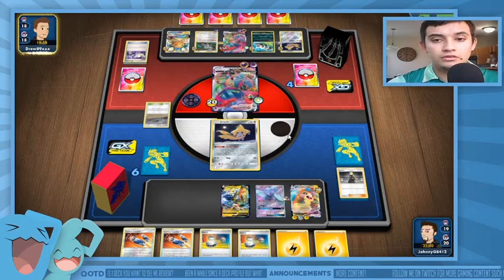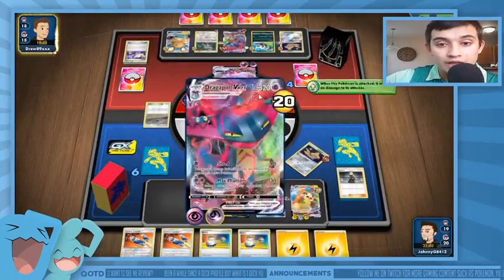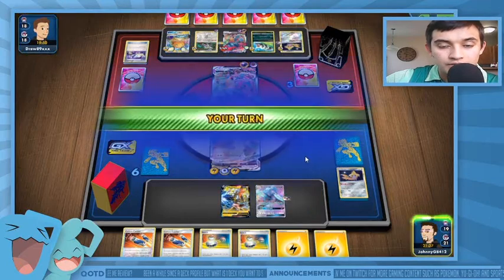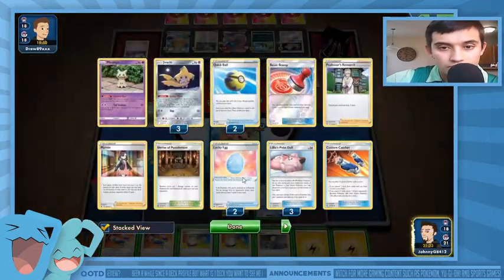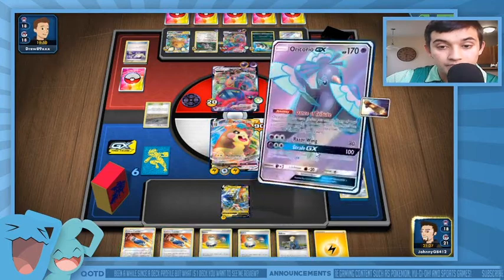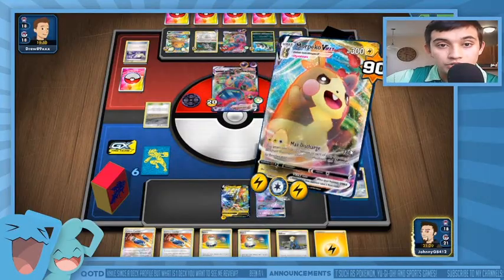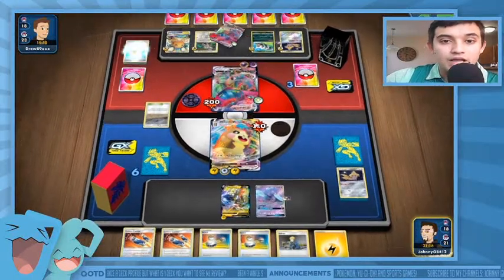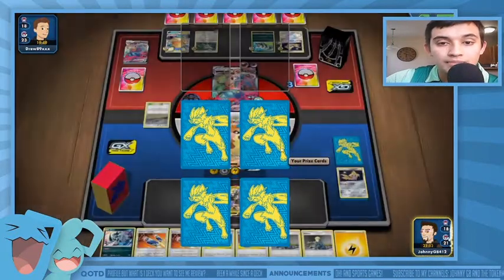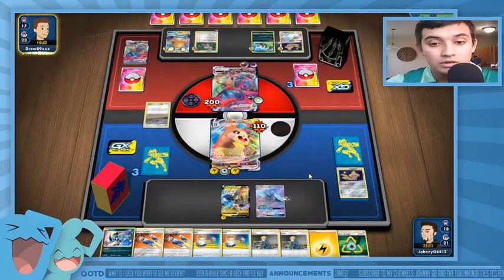Boss's Orders — he switches in Jirachi. He's pretty much setting me up to cripple his Dragapult. We go out and Max Discharge — we take out the Dragapult VMAX. Unfortunately taking two damage counters but he still can't knock me out. We get Absol and three prizes from the VMAX being knocked out.